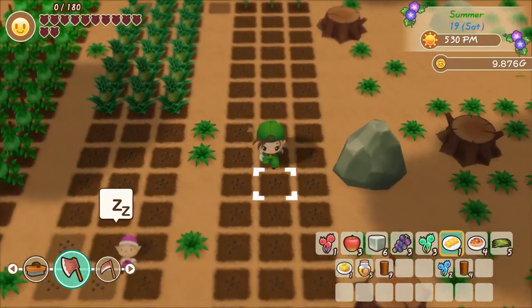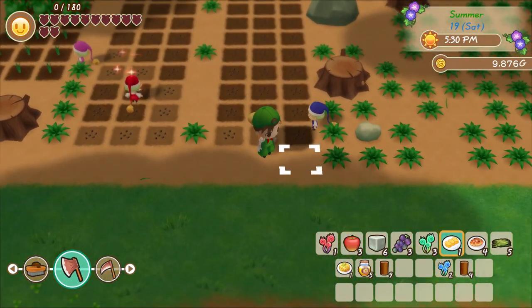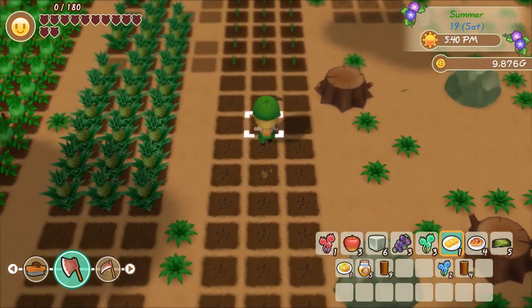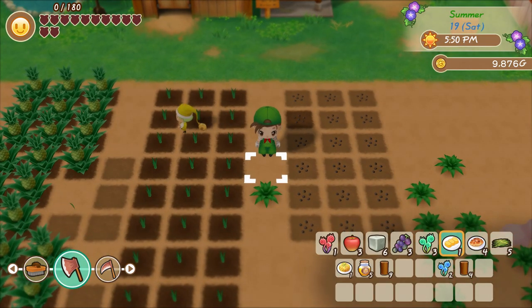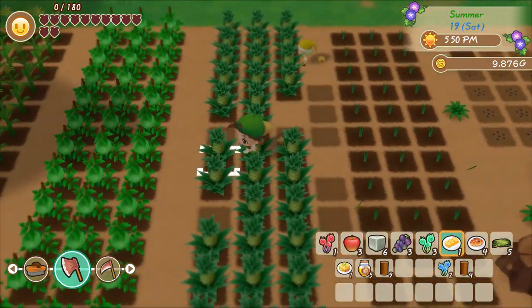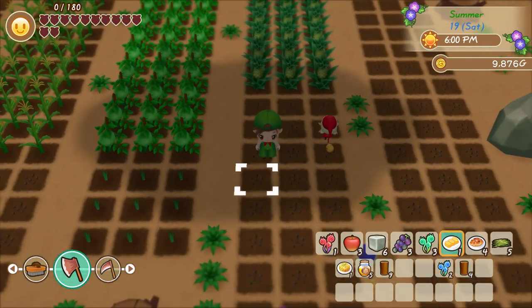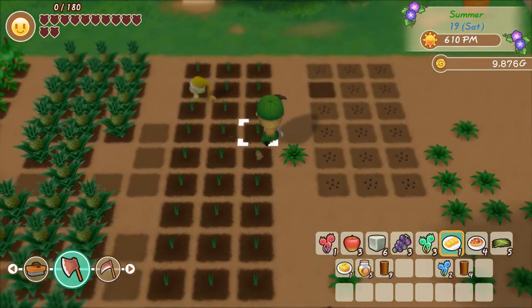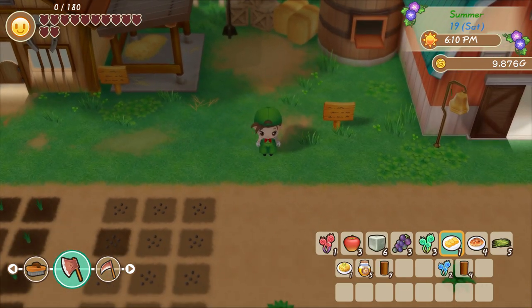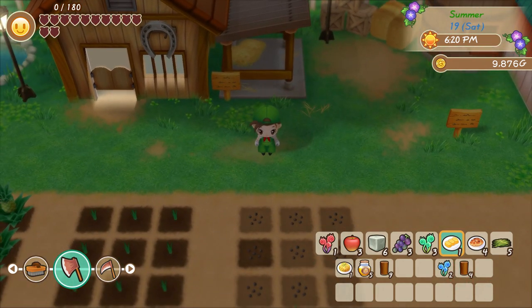I think I might end the episode here — looks like everything else has been taken care of. Actually, I need to take care of some field watering on the right side of the field, but I can do it myself. Next time on Let's Play Story of Seasons: Friends of Mineral Town, it's the cow festival. I'm not going to be entering, but we can at least go see all the pretty cows. So till then, see you next time — bye!